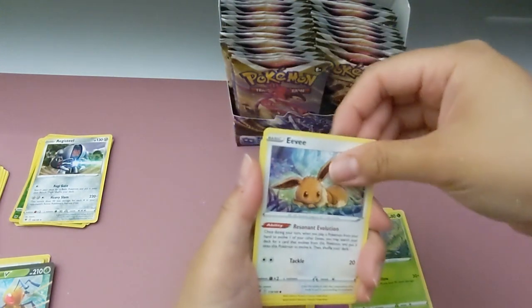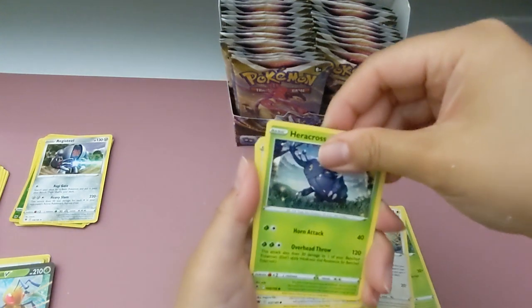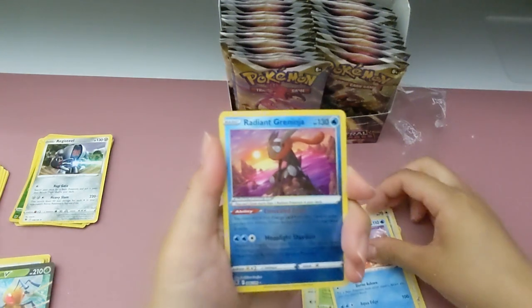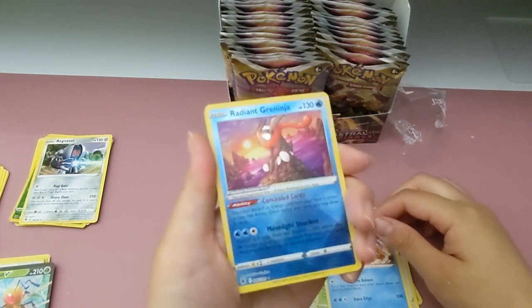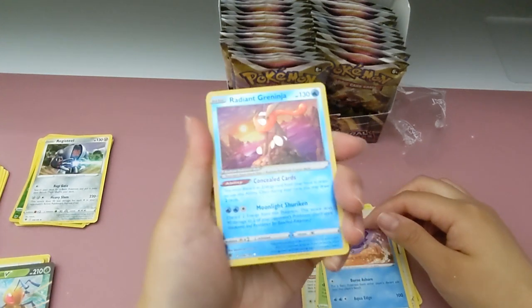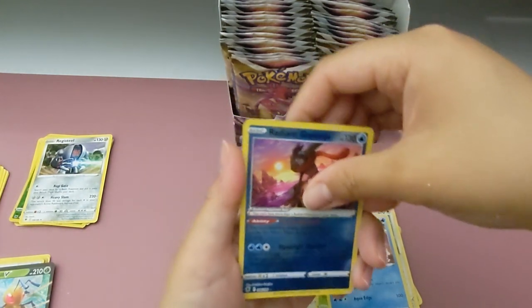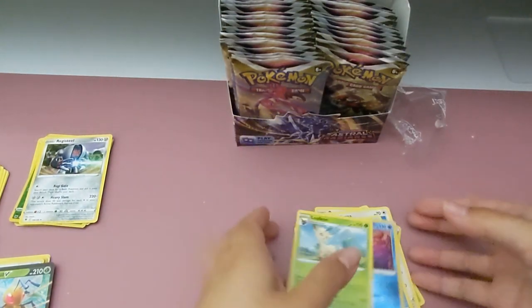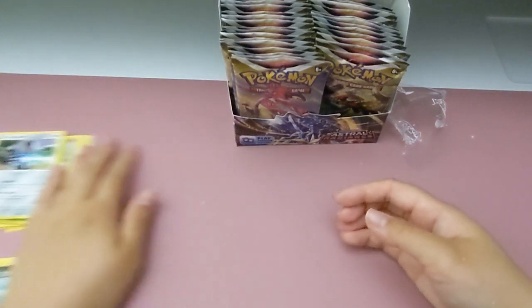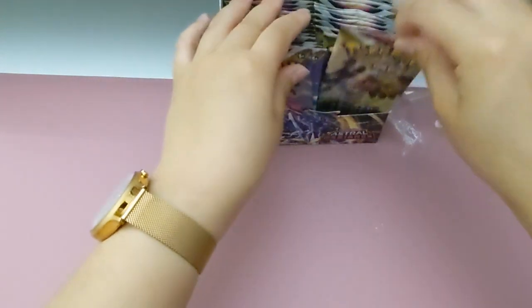Oh, I've been wanting this - some Eevee! You want that? Yeah. Oh, a Radiant Greninja! Yeah, that's a Radiant Greninja. He's shiny. I think the first pull was the best so far. What do you think? With the Beedrill? Yeah.